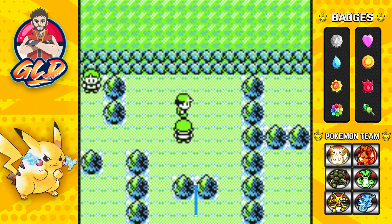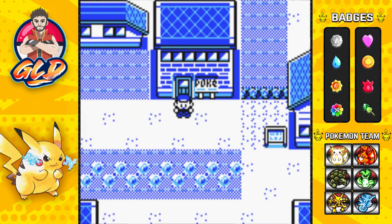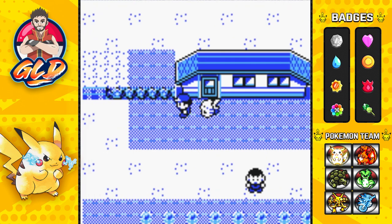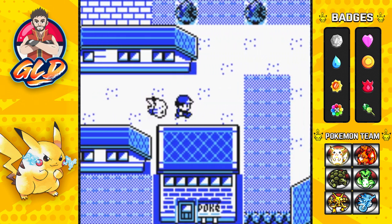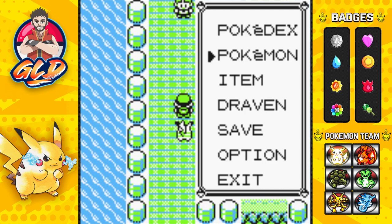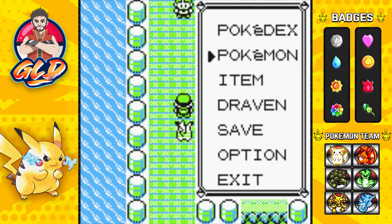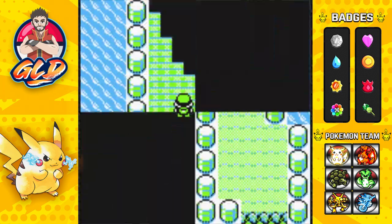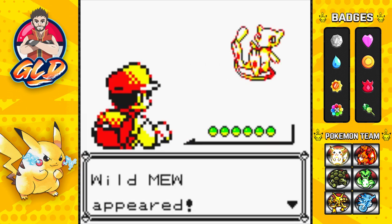Now you need to Teleport one more time. This will trick the game into thinking you're doing the whole glitch sequence. Then you need to go upstairs again, straight to the Nugget Bridge. Once you reach the first part, the game is going to get triggered and your Start menu options are going to open automatically. Press the A or B button and bam — the glitch is activated and Mew has appeared!